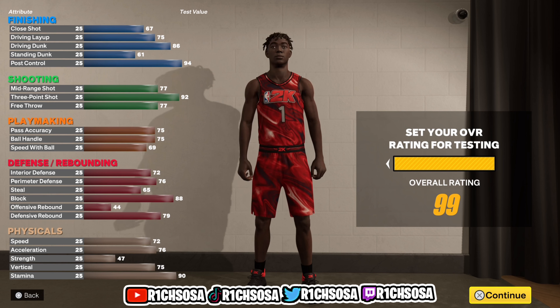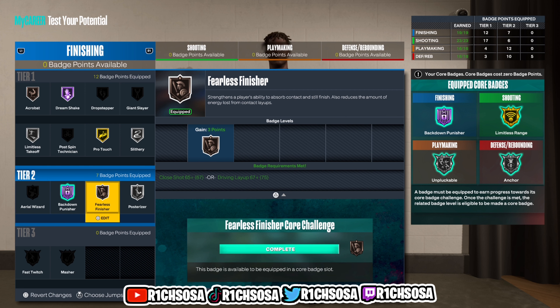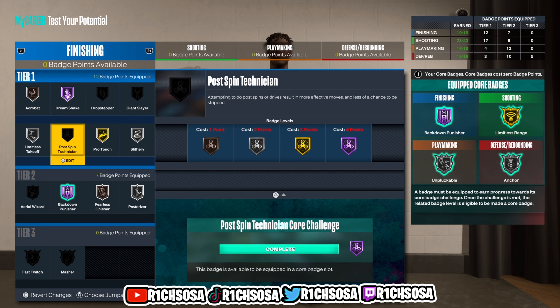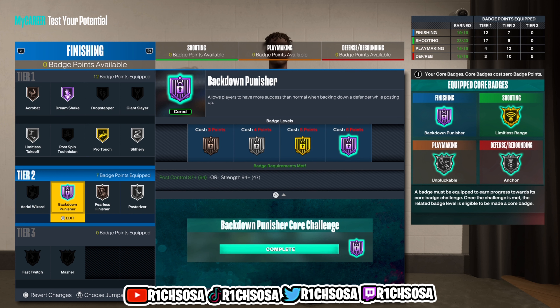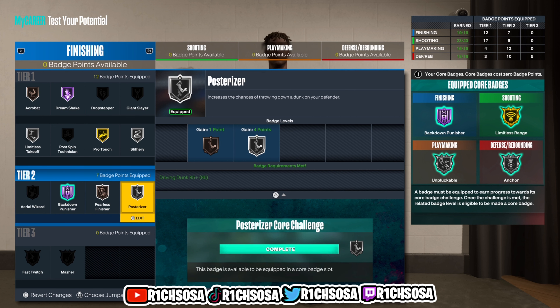Moving forward I'm going to get into the breakdown of the badge layout. For the finishing area I'm going with bronze Acrobat, Fearless Finisher, silver Posterizer, Slithery, gold Pro Touch, and Limitless Takeoff — which I think is going to be essential for this build. Then I'm going with core Back Down Punisher, Hall of Fame. If you want you can go with tier 3 badges but I think tier 2 and tier 1 are going to be most important.